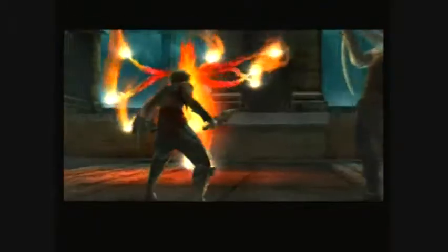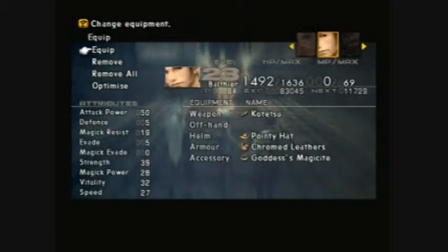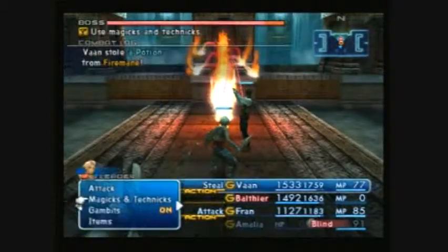Here is the Firemane — my fight with him. I'll show my equipment. I got one Gladius, Kotetsu — the Katana from the Werewolves — and a short bow for Fran. Just look at Balthier's attack power with the Kotetsu.